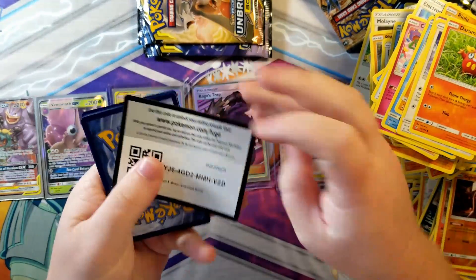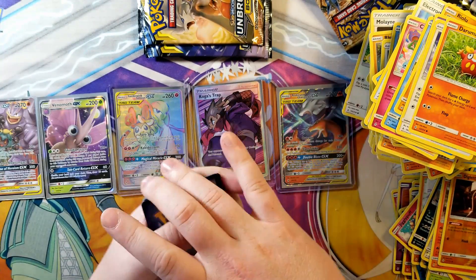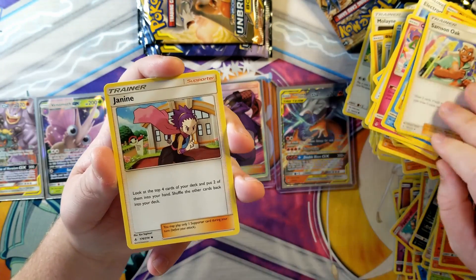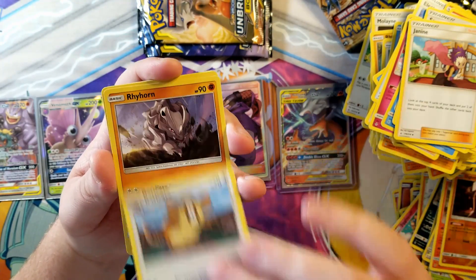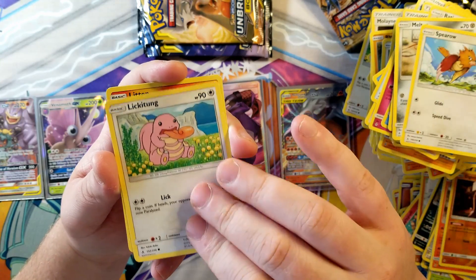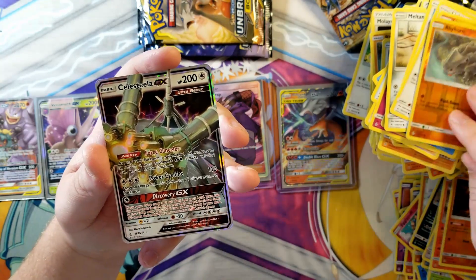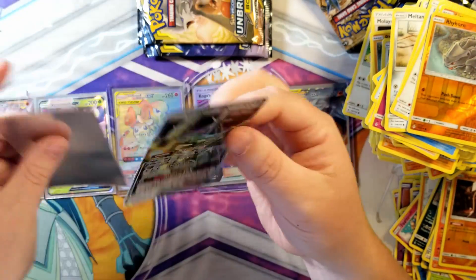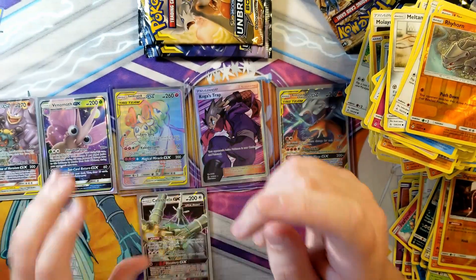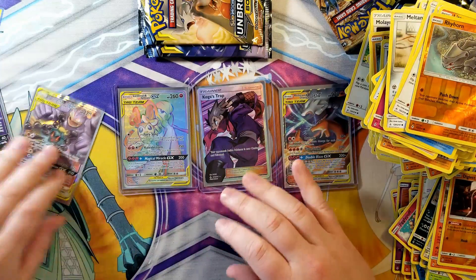White coat card - good to see. Fighting, steel. Samson Oak, Janine, Radicade, Ryhorn, Meltan, Spearow, Lickitung, Linton, Ryhorn reverse with a Celesteela GX - and there's our final GX for the box! Very uneventful few GXs - Venomoth, Celesteela, a couple tag team ones though - it's not bad.